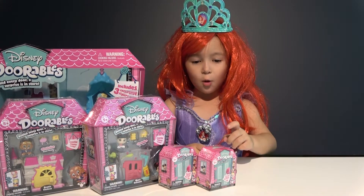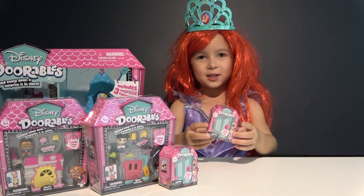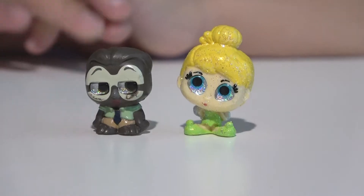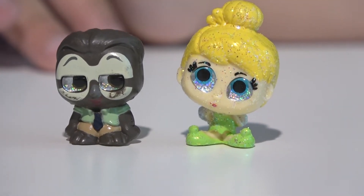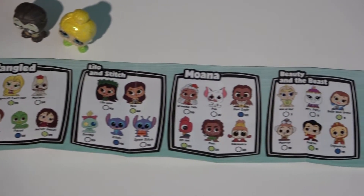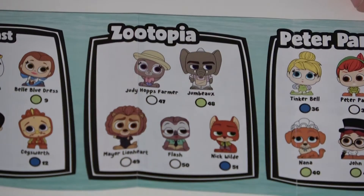I go first. I open the blind box — this one. We got Tinkerbell. There are two surprises behind the door of this blind box. Here is our collector's guide. And the second character is Flash from Zootopia.